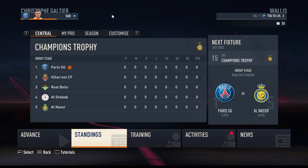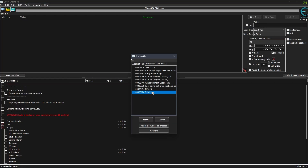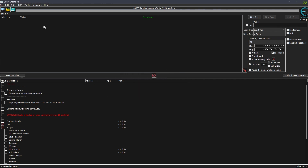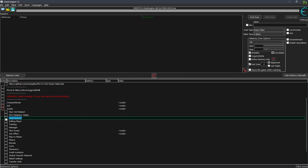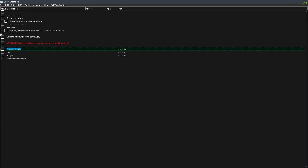When you open the Cheat Engine file it will say 'ready to use' - you have to wait until it's ready. Then you want to choose FIFA 23 to open, though I think it's going to auto-hook the game. You can switch to compact mode so it's easier to see.